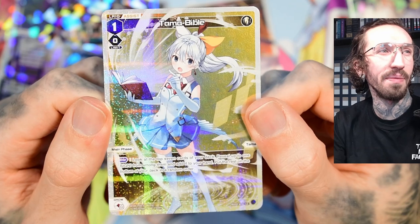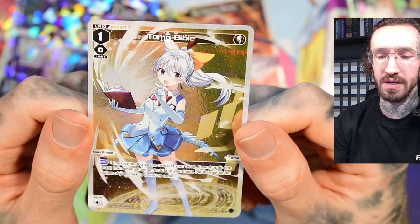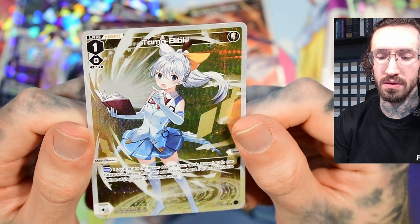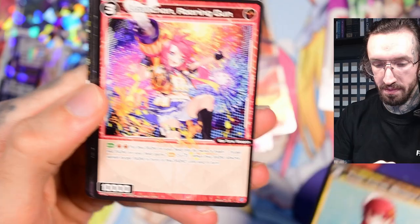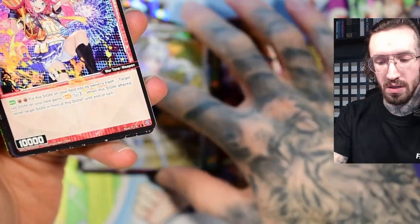We've got Tama Bible — look at the top seven cards of your deck, reveal up to one Signi from among them and add it to your hand. This could search for a servant, because the card text doesn't say without a G. Digging seven cards deep into your deck is not bad. Can only be activated in your main phase, not in your opponent's turn.